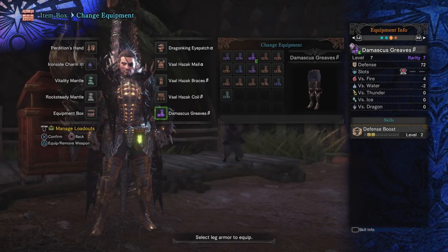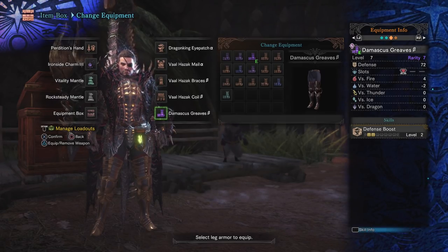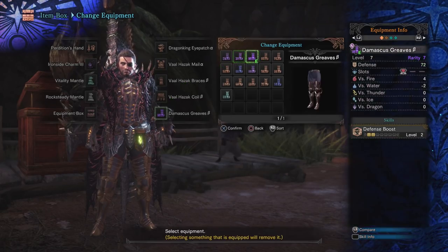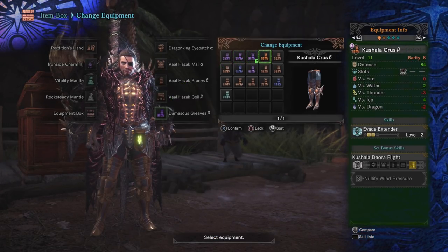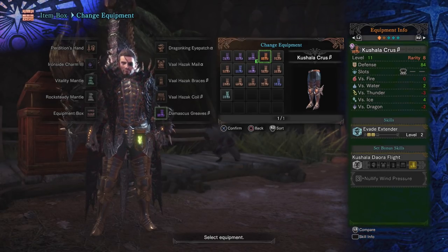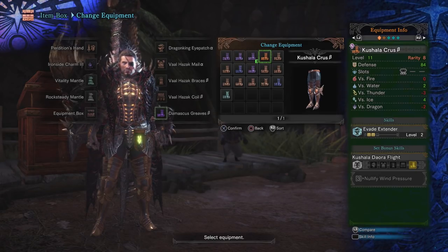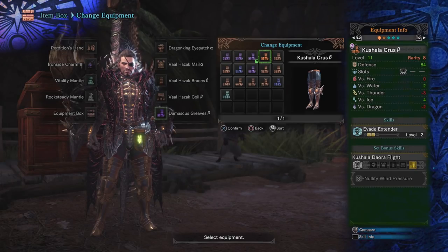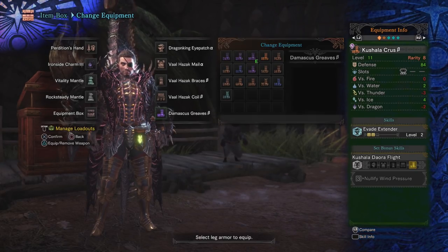The legs are very much open to your choice here. I went through a lot of legs basically just looking for one that had a level two gem slot. The main alternative I would consider is the Kushala Cruz Beta for Evade Extender. I actually found that I didn't like Evade Extender at all with this build because I ended up hopping more than I wanted to and it was pulling me off my target. However, a lot of people do like Evade Extender with lances, so it's an easy option if you so choose.